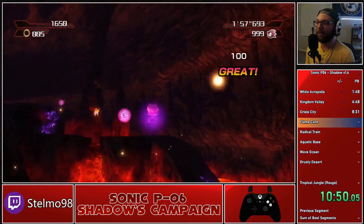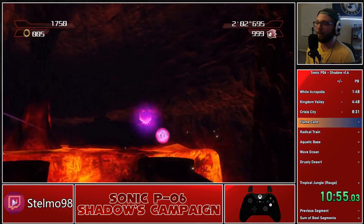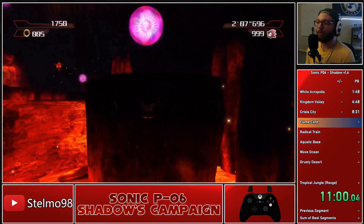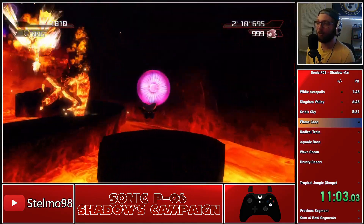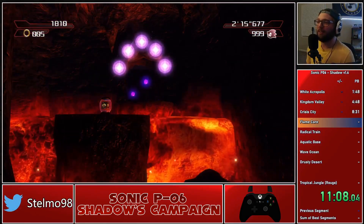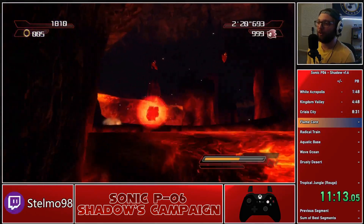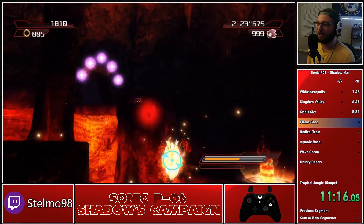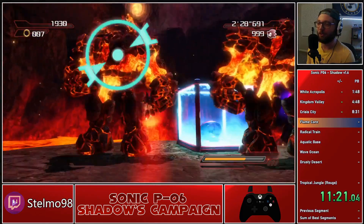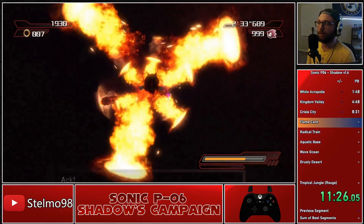Very cool little bit of game mechanics there. Switching on over to Rouge, we're just going to use a bit of high jumps and our gliding abilities to hit all these orbs, which we need to open the door. Flame Core is probably the level that is most similar between both Sonic and Shadow — in fact, it's nearly identical. The orb placement is different and there's a bit of extra level design in Shadow Section 1. Funnily enough, Flame Core is one of Sonic's easiest stages in his speedrun and it's one of Shadow's hardest stages, especially to go fast in, just due to the differences of how the characters work and that Shadow is a bit more combat oriented and this is a very spacious level.